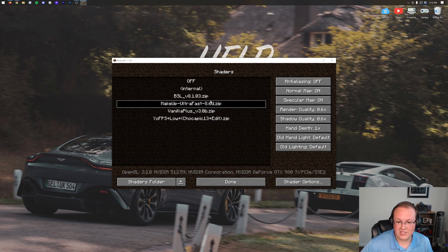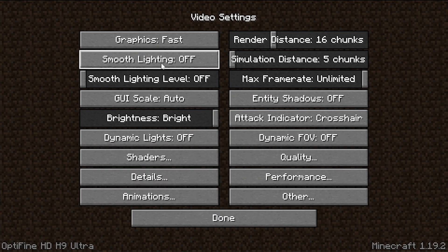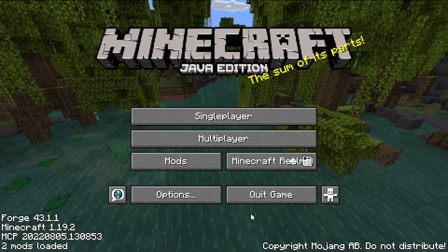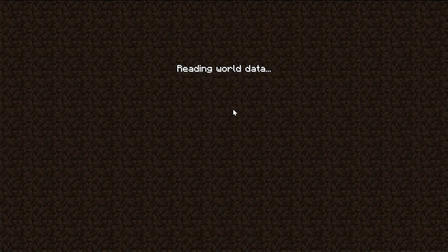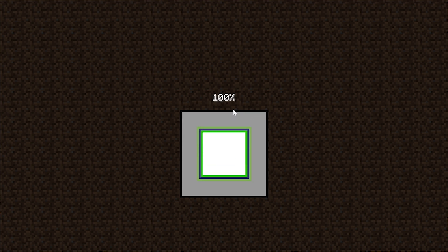One thing I want to do here is go ahead and activate Shaders — we'll run Makeup Ultra Fast, that's my favorite. We can also increase or decrease the render distance, and turn on things like Smooth Lighting. Let's jump in-game, and we'll very quickly be able to see that Shaders is running, Optifine is running, and we are running Forge as well.